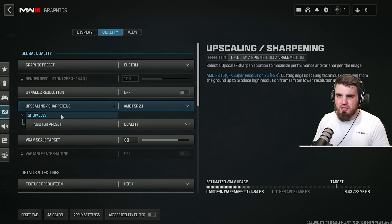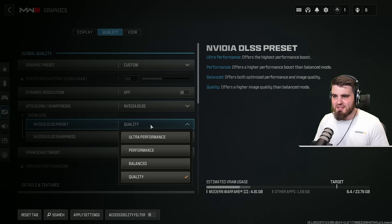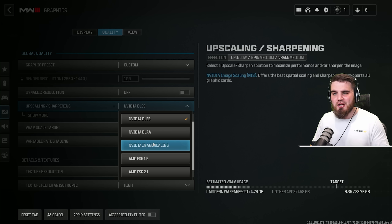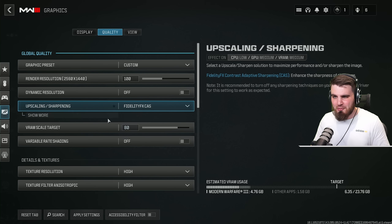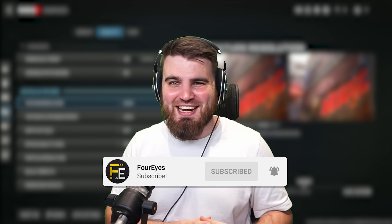For both DLSS and FSR, click show more and select the highest quality option — ultra quality for AMD, quality for DLSS — then set DLSS sharpness to whatever looks good. I'll do a deeper rundown in another video on all these settings. Personally, I'm going to run FidelityFX CAS. If you're finding this settings guide useful, please consider subscribing — you'll get instant access to all my Modern Warfare 3 content, including config files, NVIDIA control panel, and gameplay settings.